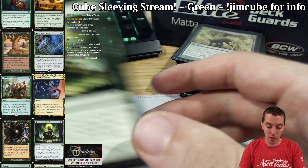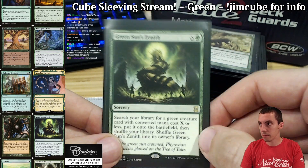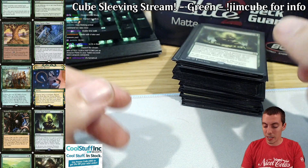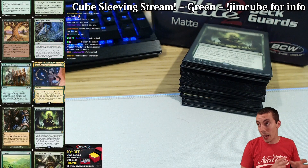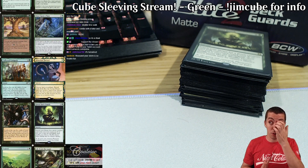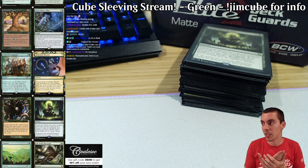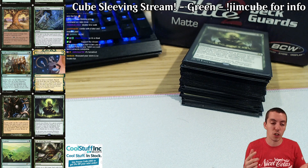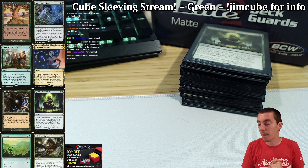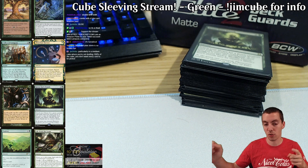Our last green card is Green Sun's Zenith — a very solid card, a little bit of flexibility. You can go find the creature you want. Fine on rate. There is no Dryad Arbor in the cube — I've considered it, but it's only really good with Zenith. So that's green, folks. Green is all done and ready to rock and roll. A lot of ramp stuff, but a lot of other stuff too — a land theme, a graveyard theme, some combo stuff going on. Not strict themes like we see often now with signpost uncommons, but still overarching themes through each color. That's green, and we're going to keep rolling along. Up next is the multicolored section.